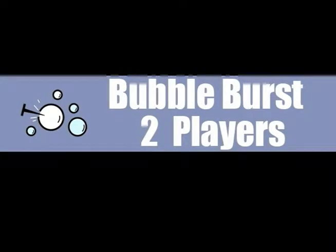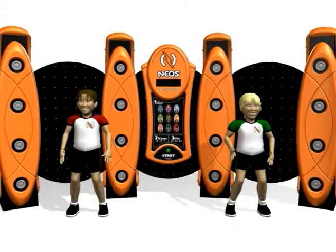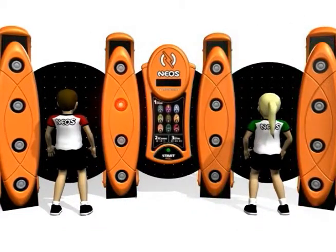Bubble Burst. Two players. Players choose their color, red or green. Red plays on the left towers, green plays on the right towers.